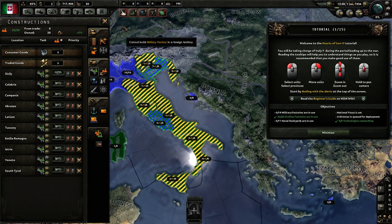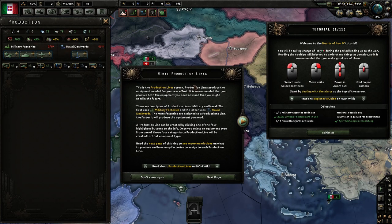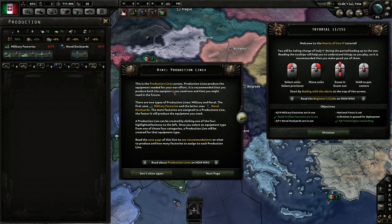Now we need to use our military factories to actually build stuff. This is the production line screen — production lines produce the equipment needed for your war effort. It is recommended that you produce both the equipment you need now and what you might need in the future. There are two types of production lines: military and naval. The first uses military factories and the latter uses naval dockyards. The more factories you assign to production lines, the faster you'll produce the equipment you need. A production line is created by clicking one of the four highlighted buttons on the left.